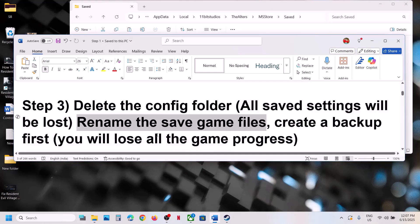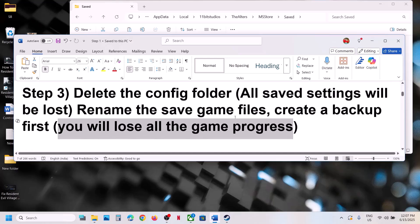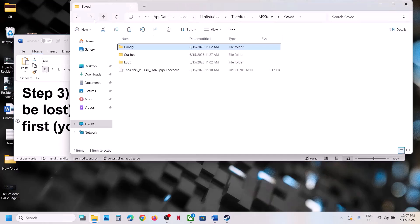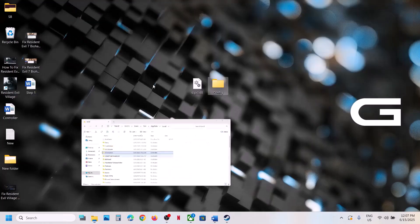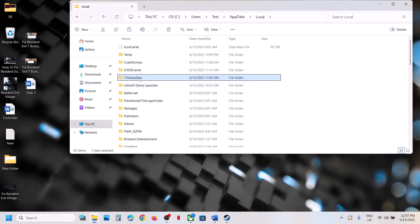This next step is for Steam users: rename the save game files. Note that renaming save game files will cause you to lose all game progress and start from scratch. If you agree, create a backup first — go back, copy the 11 Bit Studios folder and paste it to the desktop. Once you have a backup, right-click the folder and rename it by adding .old at the end. Then launch the game and check.